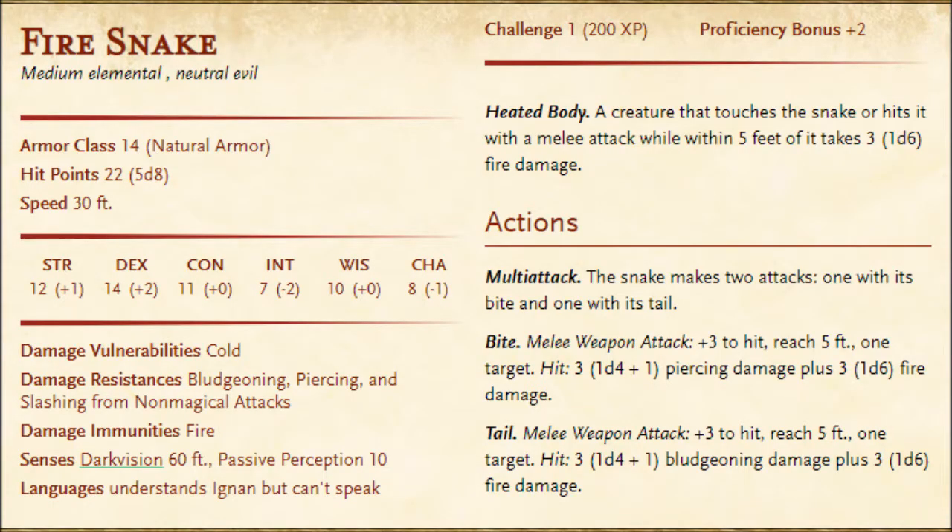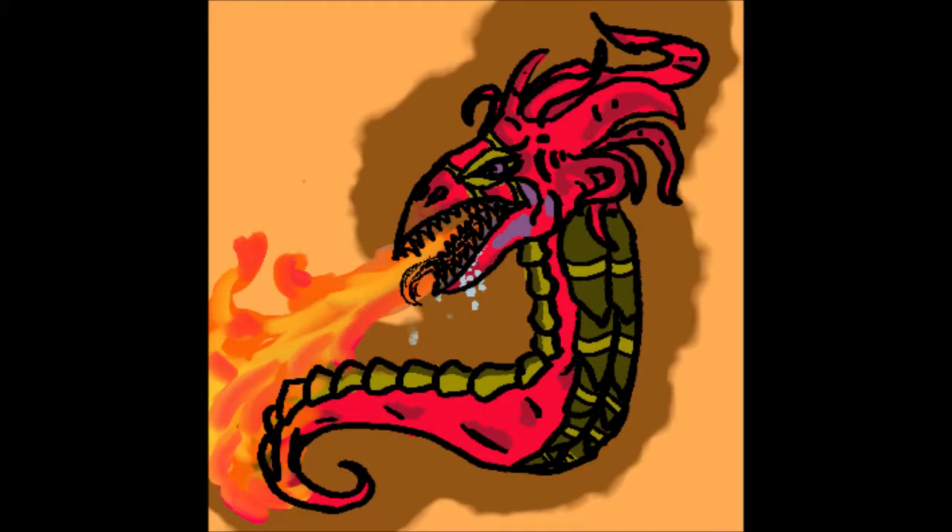We are going to take them up an extra notch by giving one fire snake a fire breath cone attack and another a poisonous bite, just to keep the players on their toes. But don't worry — the players will find some trinkets and events to make this easier.